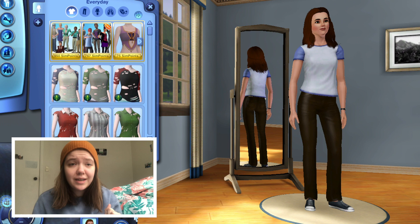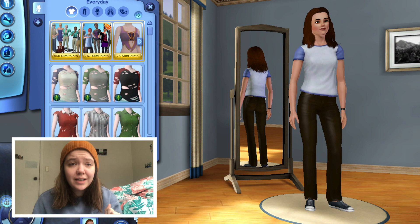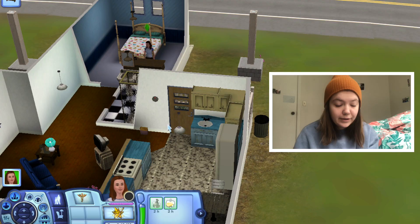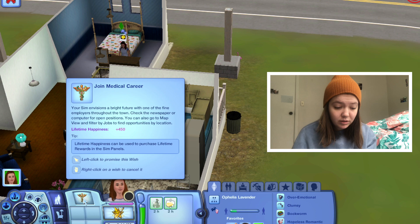Her storyline is supposed to kind of be like Halloweentown from Disney. She wants to learn witchcraft because she found out her grandma was a witch, and her parents hid it from her. So she left her hometown and is now here to study witchcraft. She's a Capricorn.